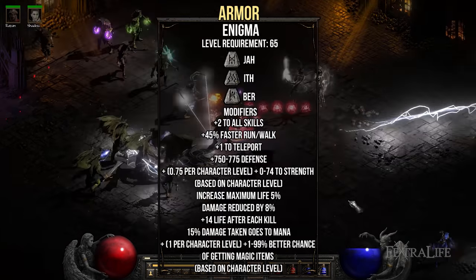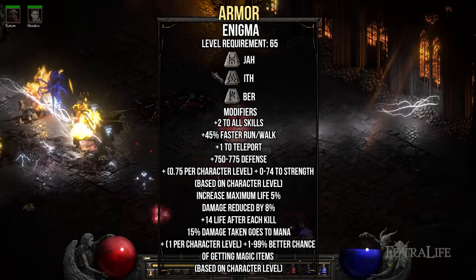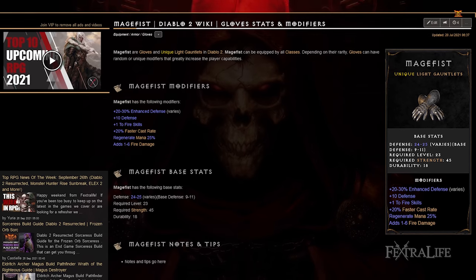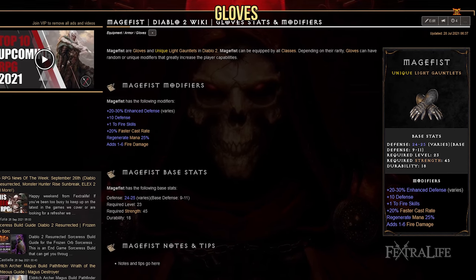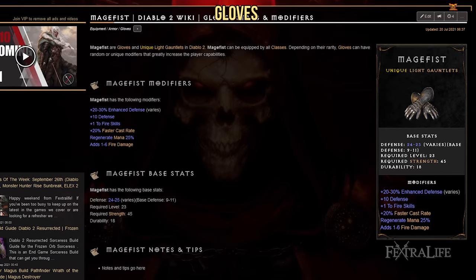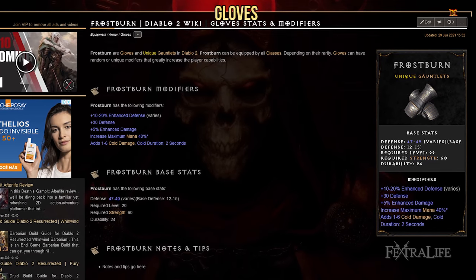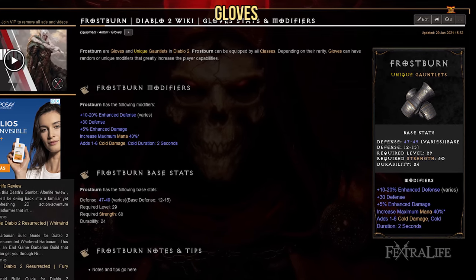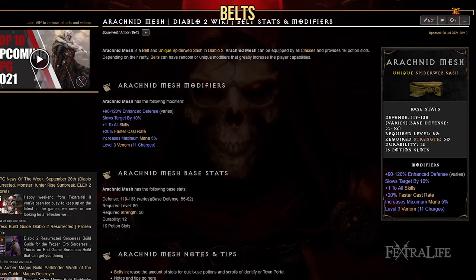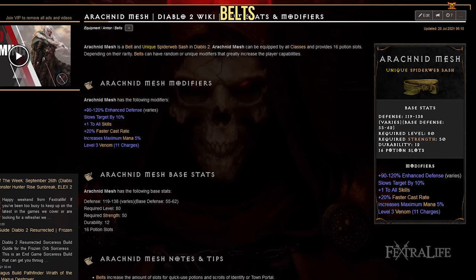For armor, you'll want to use the Enigma runeword. This armor provides plus 2 to all skills as well as a lot of strength and life, and it provides you with a teleport spell which allows you to navigate quickly through the map. For gloves, you have two options. The first is the Mage Fist unique, which provides faster cast rate and a good amount of defense. The other is Frostburn — if you're having mana issues, these gloves are a great option as they provide a massive 40% maximum mana increase. For belt, you'll want the Arachnid Mesh unique, which provides plus 1 to all skills, increasing damage output, and the additional mana and faster cast rate comes in very handy as well.